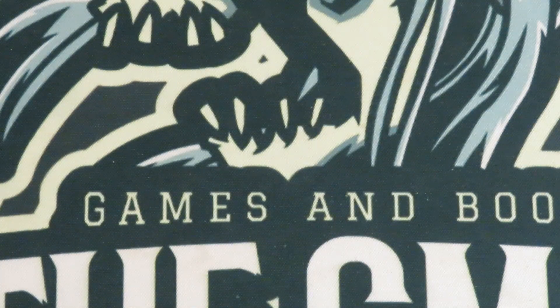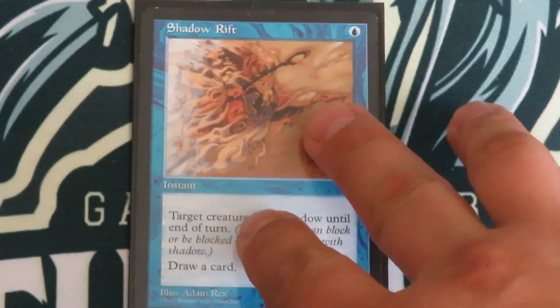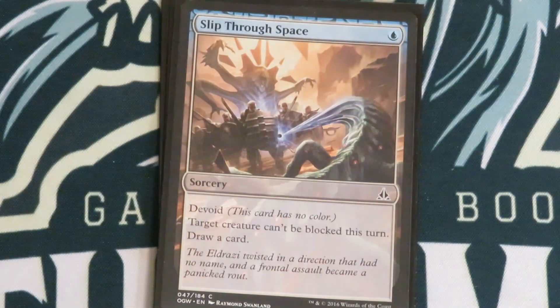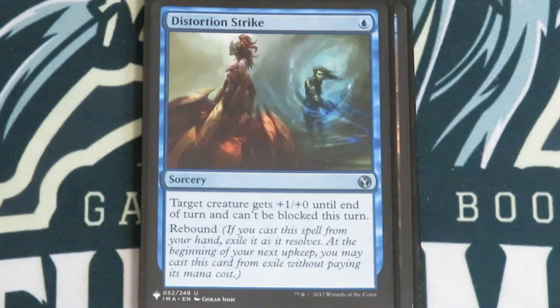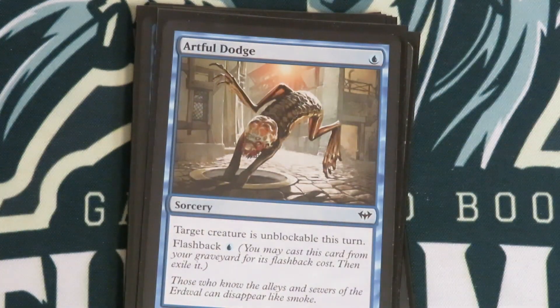I have all these super janky creatures that I want to turn into 8/8s by casting instants or sorceries. So what are we going to do? We're going to make them unblockable. Shadow Rift — unblockable and draw a card. Open into Wonder — unblockable and draw several cards. Slip Through Space — unblockable and draw a card. Distortion Strike — unblockable with rebound. Infiltrate — unblockable. And Artful Dodge — unblockable with flashback.